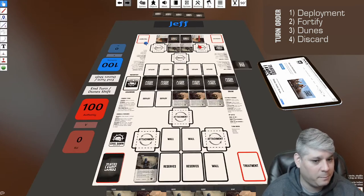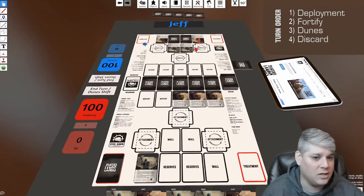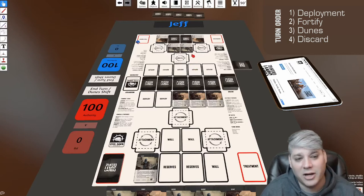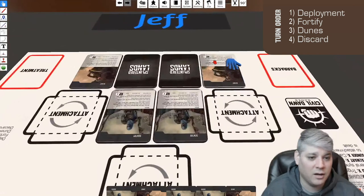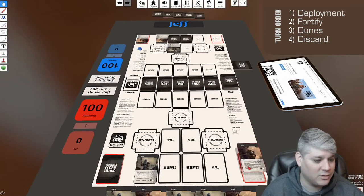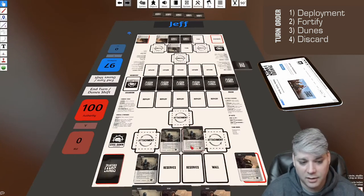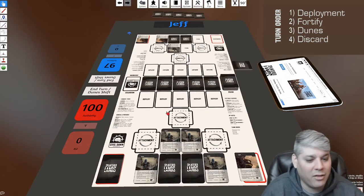I'm bringing six damage to this wall. Jeff needs to decide whether or not he wants to reveal his reserve card to aid in the defense. Jeff: 'I will not be revealing.' Okay, so he doesn't flip. I declare I'm bringing six; Jeff is defending three. His two cards are defeated, my cards go to the treatment pile to rest up, and Jeff takes three damage — the overflow amount he was not able to protect. Then comes the fortify phase, where I put cards back on my wall.